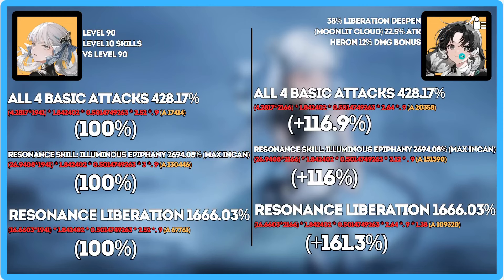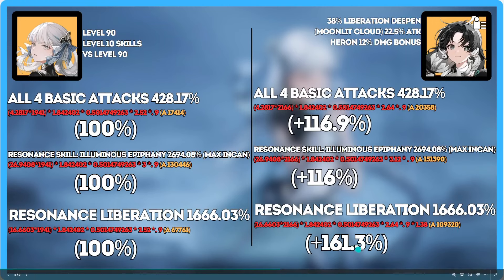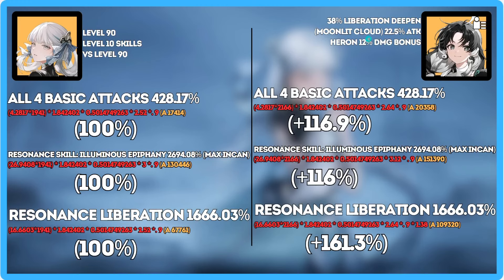I'm going to call this girl Kung Fu Panda because I don't know her actual name. She's going to give a 38% ult deepening, and if you look at the deepening in the damage formula, it shows up all the way at the end — meaning it is multiplicative with everything else. So that's a 61% damage increase on only the ultimate. It also shows us how good the 12% damage bonus from Heron and 22.5% attack is — leading to roughly a 17% increase globally.